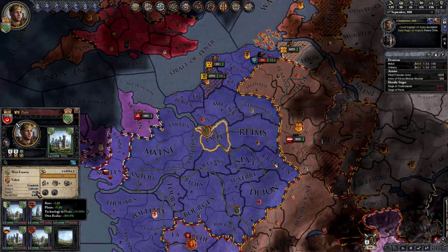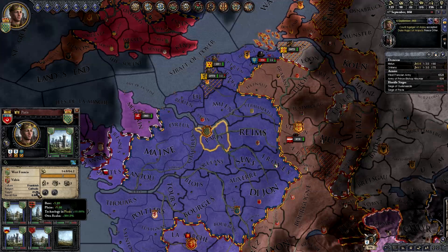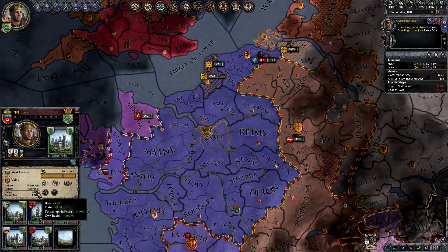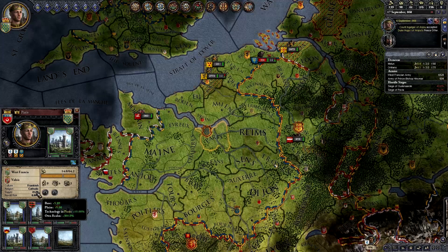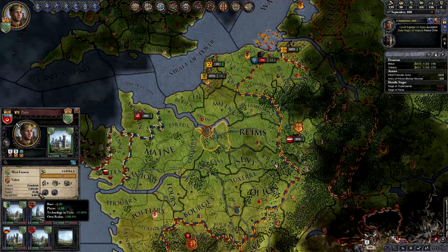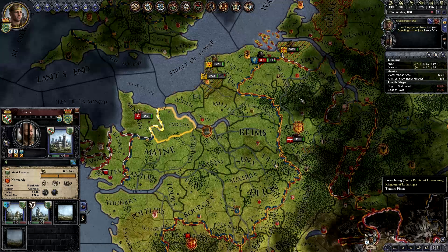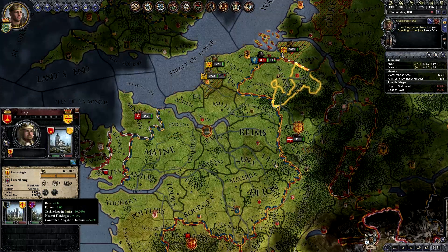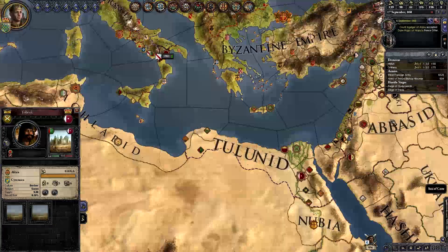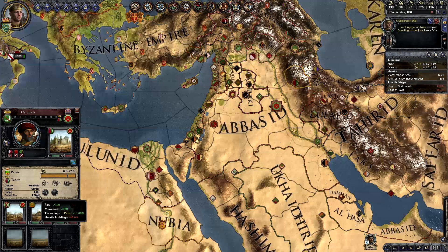In Crusader Kings 2, every single county has a base supply of five — this actually means 5,000. Take the base and multiply it by 1,000 to get the base unit of supply. Depending on what type of land you are on, you're going to get a modifier as well. For instance, in the plains you get plus 5. Forest gets plus 3. Deserts get plus 1. Mountains get plus 2, etc. So that is the base score.